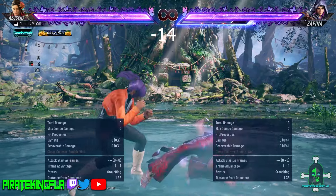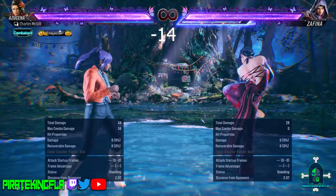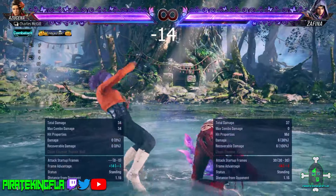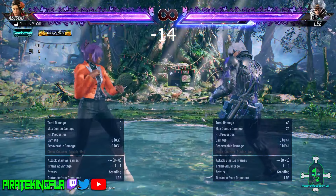In scarecrow stance, Zafina has access to a heat smash that hits low and it's minus 14 on block — don't let the big block animation deceive you. Lee's heat smash is also minus 14 on block.